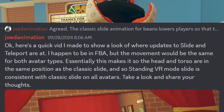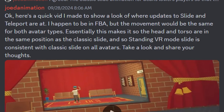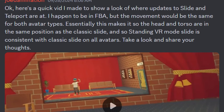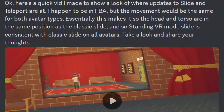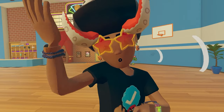Jode Animation, a Rec Room developer, made a quick video showing a peek at where the updates to slides and teleports are at for players. He happens to be in full body avatar inside this video, but the movement would be the same for both avatar types. Essentially this makes it so the head and torso are in the same position as the classic slide, and so standing VR mode slide is consistent with classic slide on all avatars. Take a look and share your thoughts.